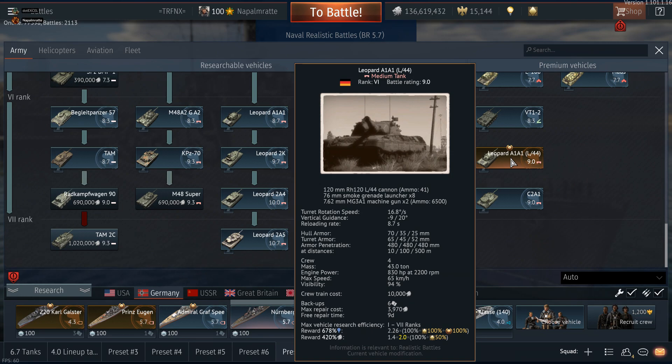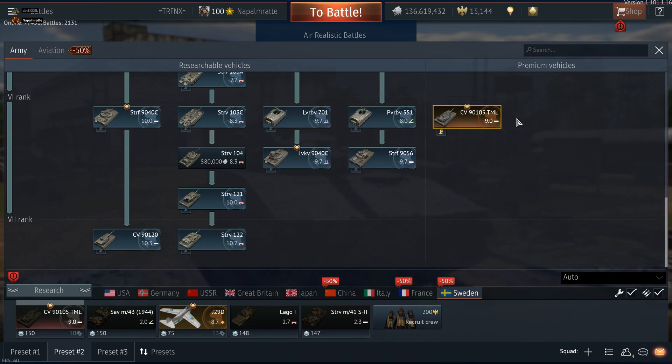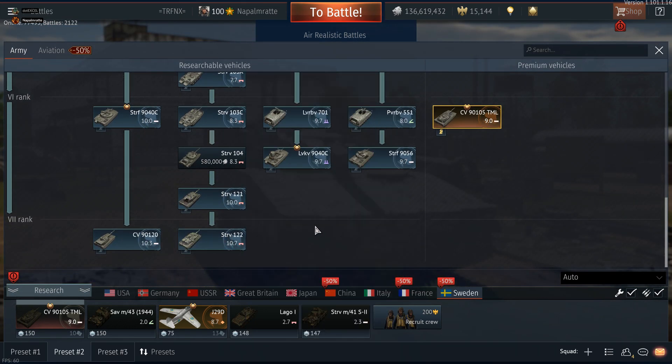When I played the Leopard A1A1 L44, it was completely overshadowed by the XM1 spam and rush. Performance-wise they haven't changed, but the XM1 spam died down, so now the Leopard A1A1 is considered the dominant premium tank in the eyes of many, though stat-wise it's very similar to other nation premiums like the OF-40, the Super AMX-30, and arguably one of the best premiums is the CV90 105 TML. For Sweden, I don't know when they'll get another rank — the top tank is the Strv122.